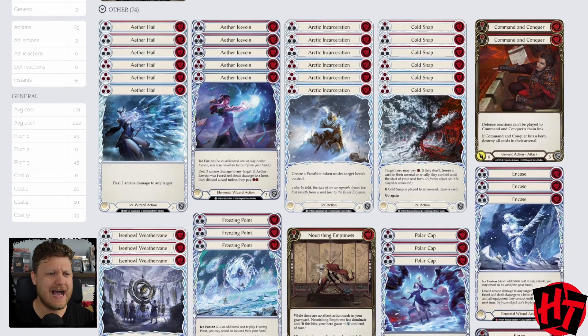Let's start with our non-on-hit disruption — disruption that doesn't have to hit our opponent and that our opponent often can't do anything about. We start with Arctic Incarceration. The blue can come out of Arsenal and makes two Frostbites; it turns on our ability to play Waning Moon. The red offers more proactive gameplay, making a bunch of Frostbites against our opponent — maybe when we have Frost Hexes out or when they're not going to have extra pitch. These are good Fusion targets and good Arsenal targets. The blue stays in almost all the time.